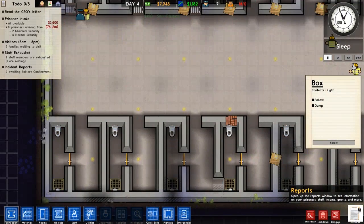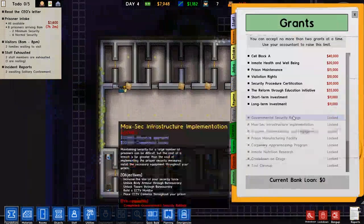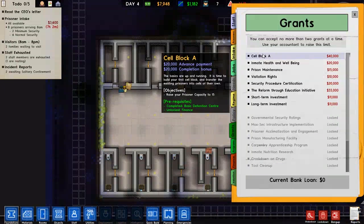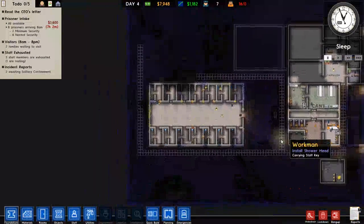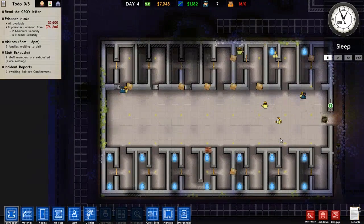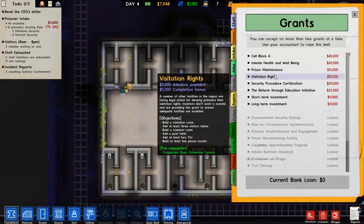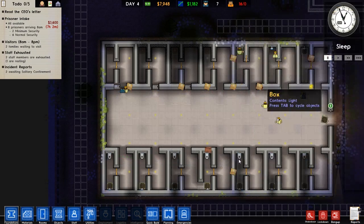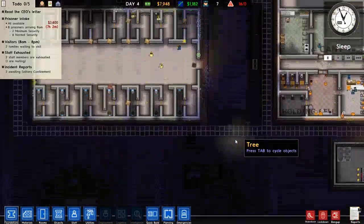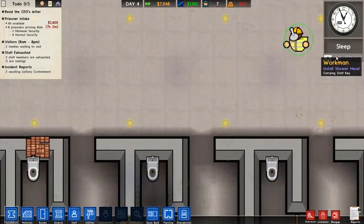Let's look at our grants here and see what we come up with. Race to fifteen — how many cells do we have? One, two, three, four, five, six, seven — fourteen. We'll be missing out on one cell. Prison maintenance, visitation rights — let's just go ahead and finish this cell right here, and then we'll figure out what grant to do next. We're going to do that on the next video. Thanks for watching and I will see you next time.